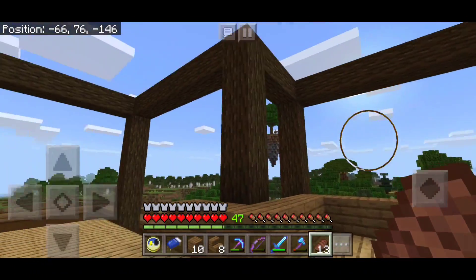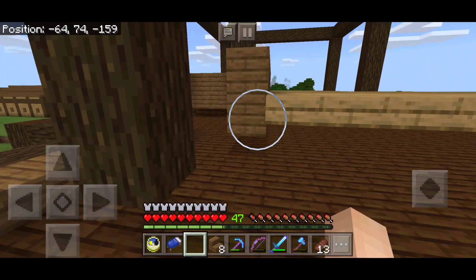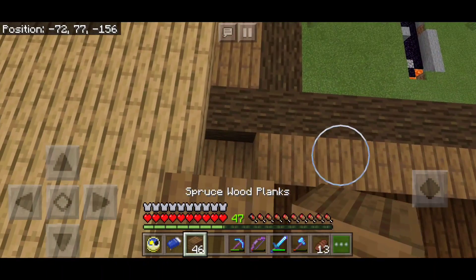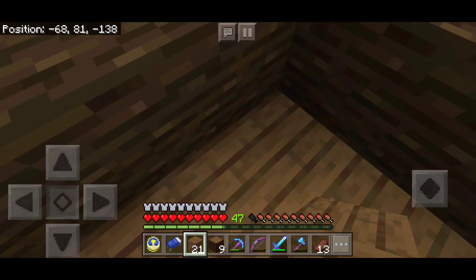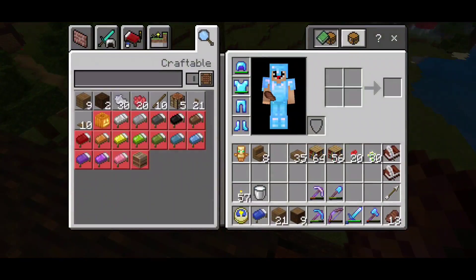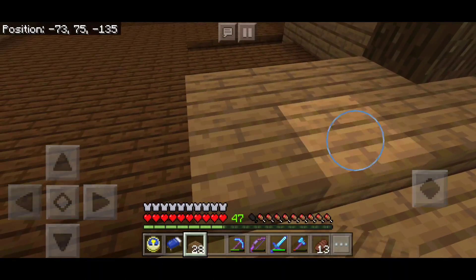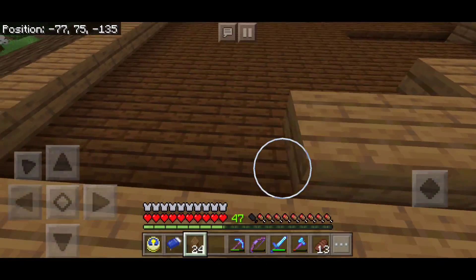I'm still thinking about stripping these dark oak logs — I'm just not sure if it'll look better stripped or not. I think I am going to end up stripping them. I'm just going to fill in these walls. I'm almost finished with this — all I need is the roof, or ceiling, I keep getting this mixed up. I think I'm going to add some slabs to this part just because I don't want the dark oak to show. I'll add these to cover up the dark oak, though I don't think it's a big deal.